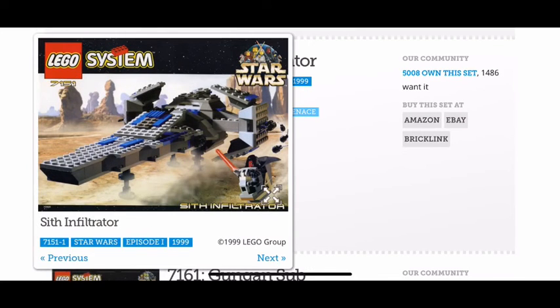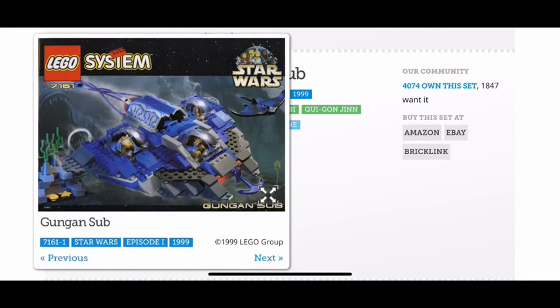Next we have the Sith Infiltrator — I like this one, it's a 10 out of 10. It's probably my favorite Sith flying vehicle. You get Darth Maul, his probe droids that follow him and locate the heroes, and you also get Gungans. Next is the Gungan Sub — you get that fish on the side, a cool side build, and three cool minifigures. 10 out of 10.